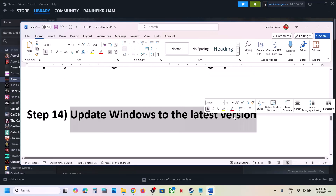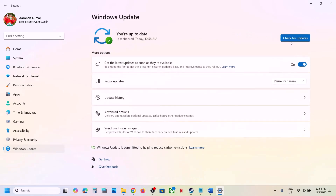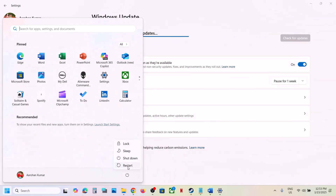The next step is to update Windows to the latest version. Go to Windows Update and click Check for Updates. Once all updates are installed, restart your computer and after the system restart, launch the game and check.